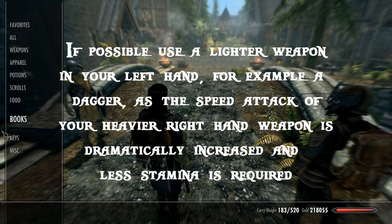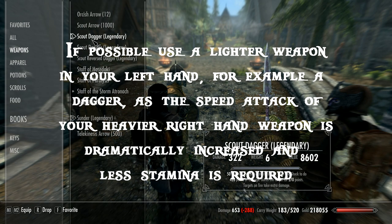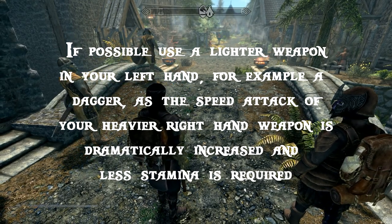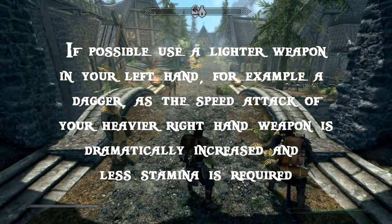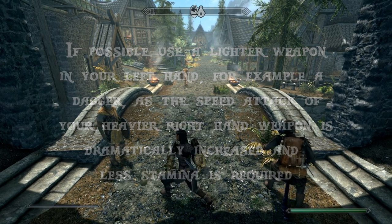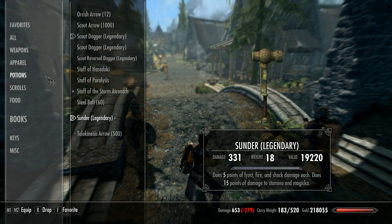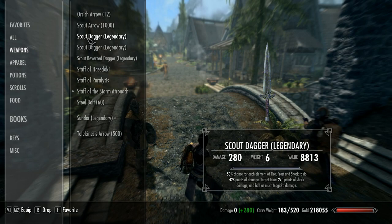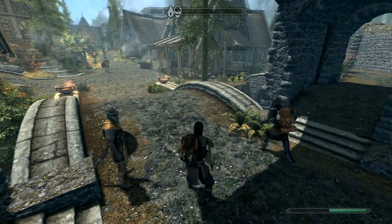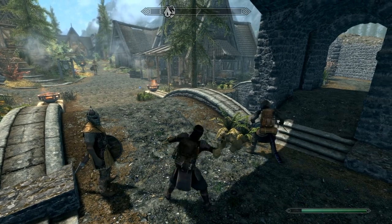Before we start our rampage, a quick tip: when using a heavy weapon like this, if possible use a lighter weapon in your left hand. You can craft daggers to do insane damage, and by doing this the speed of your heavy weapon attack is dramatically increased and less stamina is required. Without the dagger equipped, you can see it is slowed, and when you power attack it really eats through your stamina.